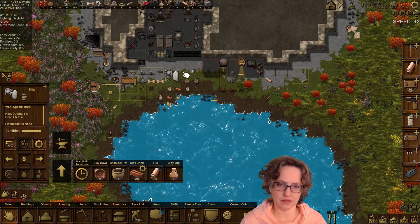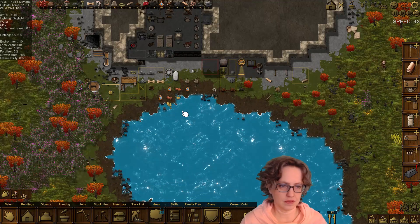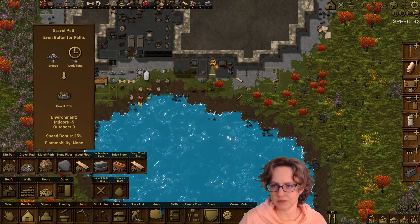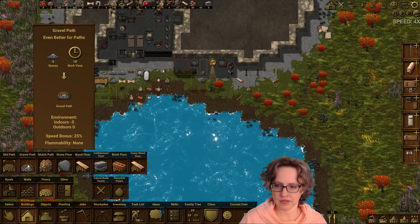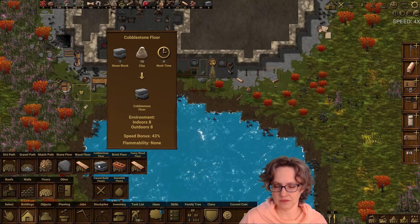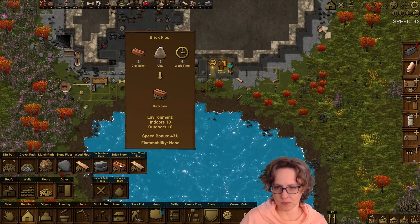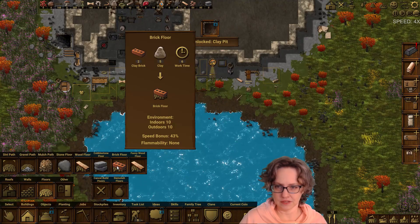Maybe I should move this so the walkway can go straight like this — that would make sense. I did a little bit of calculating on our buildings and floors. If I put in gravel, which we do have a lot of, the speed bonus is 25% and I don't have to create any gravel. If I put in stone blocks and clay it's a lot of extra work, but it's 43% — almost double. I calculated the brick floor as even more work, because two bricks actually equal eight clay, plus the five clay that's there — that's 13 — plus the charcoal that goes into the bricks.